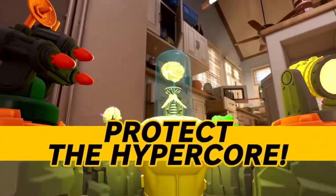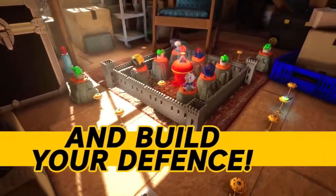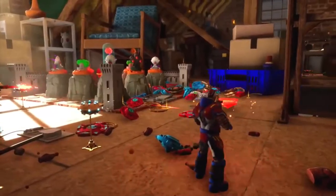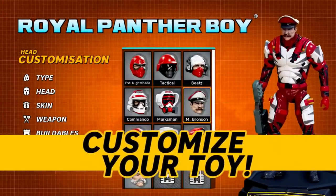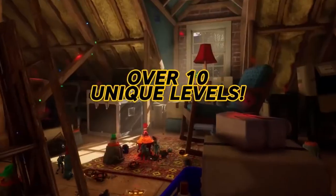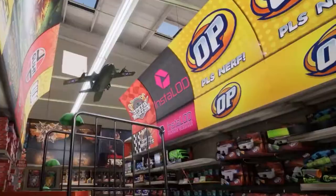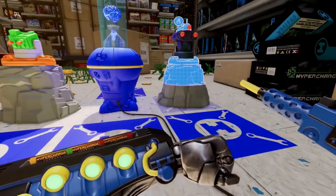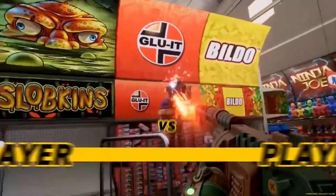Hypercharge Unboxed is a tower defense, team deathmatch, action-packed mayhem where you can make your own toy action figure and take on other online players in co-op. Unfortunately it hasn't got a story mode per se, but they will be bringing story mode soon. At the moment they've just got classic co-op, tower defense, deathmatch, and all sorts of other party minigames.